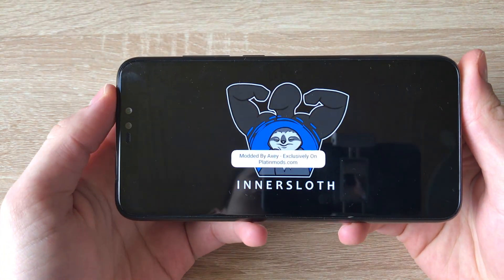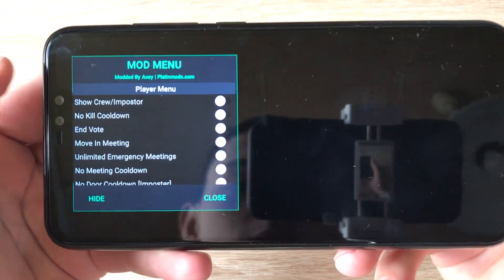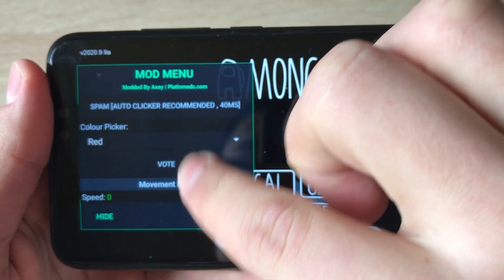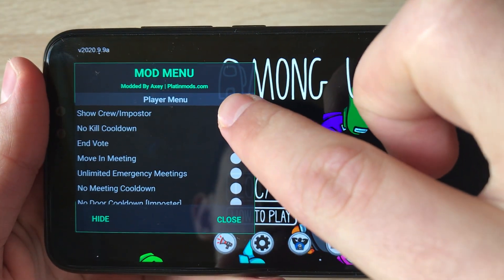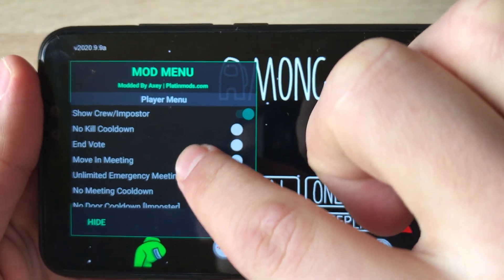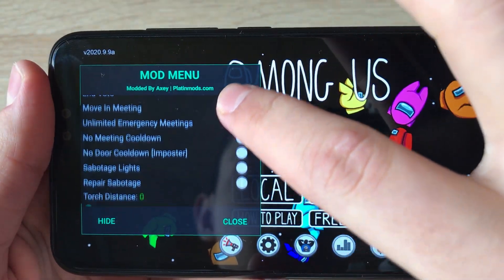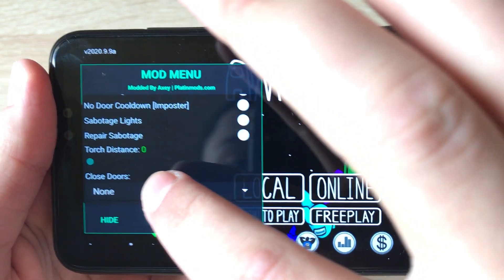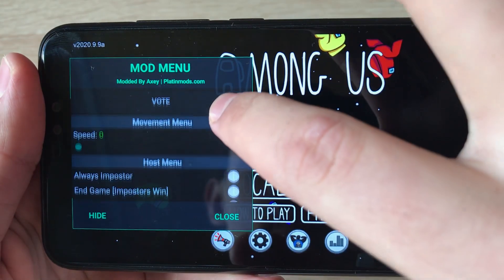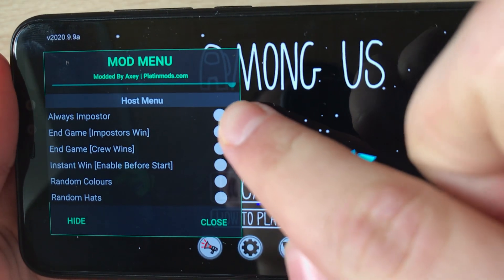So this Among Us mod comes with a mod menu. When you click on the mod menu button you can see there are many features, but right now I'll just show you a few of them. The most important one is 'Always Imposter' — I've enabled 'Show Crew Imposter.' No kill cooldown is enabled so I can kill everyone in a few seconds. Torch distance increases the visibility so you can see very far away. Speed hack — let's enable that to the maximum. And there it is: Always Imposter, so just click on it.